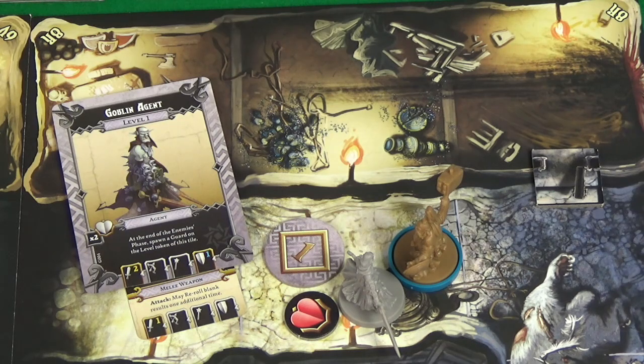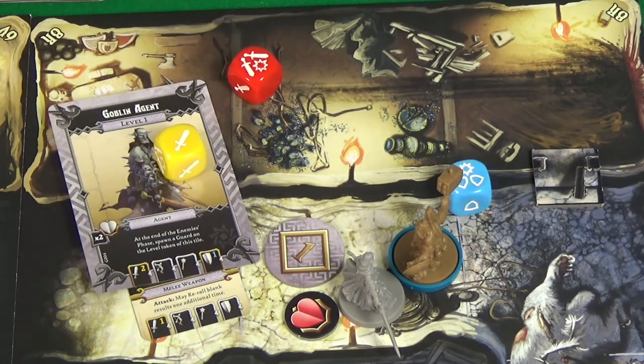I did not roll well so I'm going to re-roll both my attack dice using my Inner Rage ability. Just as bad - so he successfully defended my attack. But because of my bloodlust he does take one wound, but he's still alive. Thankfully he doesn't get to counter attack yet because that was only my second action - I used one to move and one to attack. So I'm going to use my third action to attack him again.